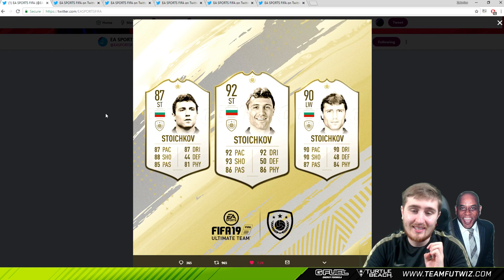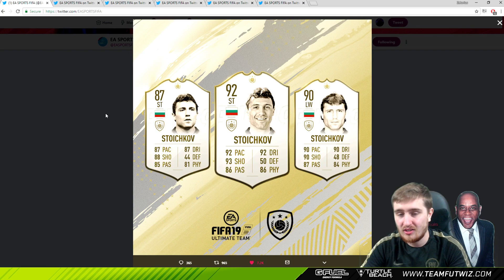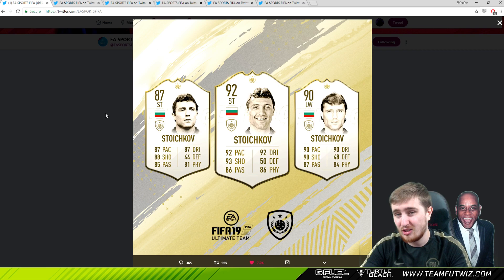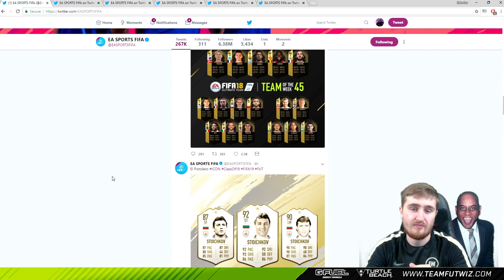It's nice to have some of these cheaper icons. Stoichkov's one that I think could go under the radar - a 92 with 92 pace, very good physical. That 86 physical is going to be strong with very good balance. He could make it into pro teams potentially, depending on how he plays in game. I think he was 4-star, 4-star on 17. Even his 90 could be a very useful left wing with very good physical. The pace, physical and shooting with very good dribbling is going to be amazing. I think that prime will be a top tier icon - probably isn't going to be as good as Cruyff, Ronaldo or Eusebio, but maybe on the bench as a very good impact sub. He'll probably be a bit undervalued and he'll be a very useful card - I think he'll go under the radar.